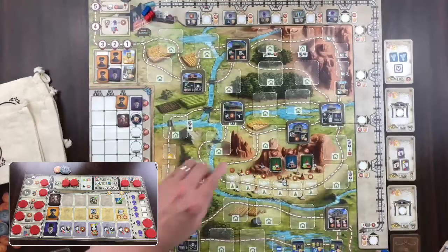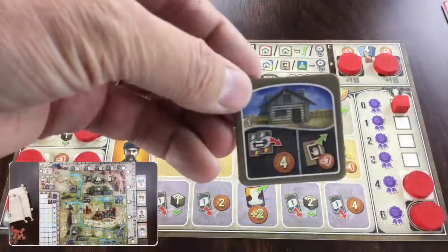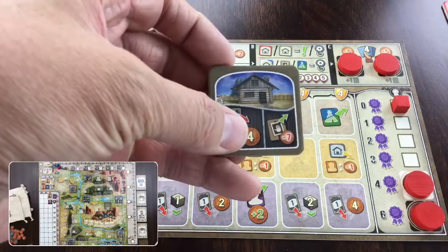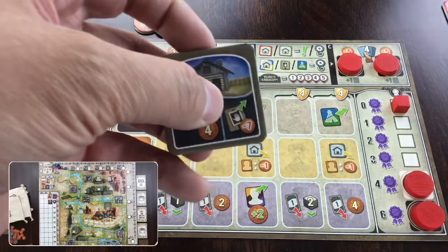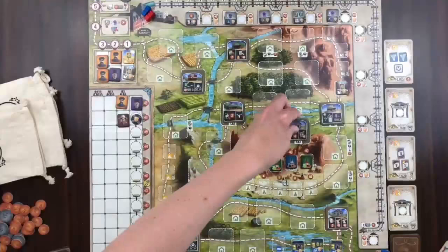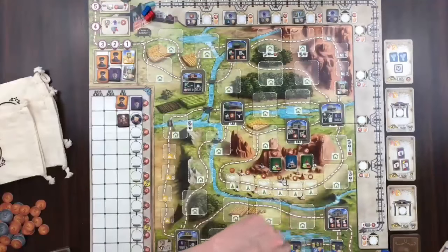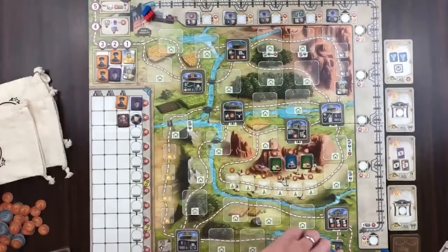This space allows you to discard any two equal cattle - same color - for four coins, and then remove a hazard for a cost of seven. Hazards are important towards goals and they score you victory points.